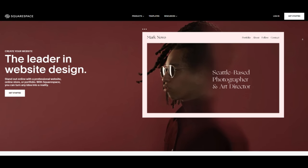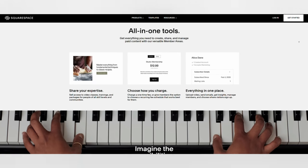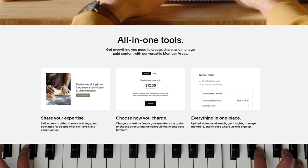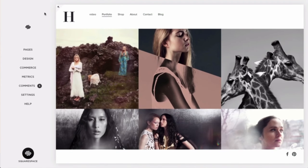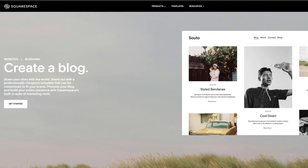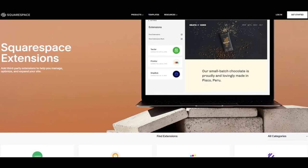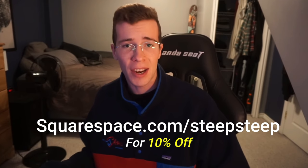Squarespace gives people a powerful and beautiful online platform from which to create their website. The platform allows you to connect with your audience and generate revenue through gated members-only content, manage your members, send email communications, and leverage audience insights — all on one easy-to-use platform. Create a community on your Squarespace website with a fully integrated commenting system that supports threaded comments, replies, and likes. Use their powerful blogging tools to categorize, share, and schedule your posts. They recently came out with Squarespace Extensions — tools to manage inventory, promote products, streamline bookkeeping, and more. Go to squarespace.com to start your free trial, and when you're ready to launch, go to squarespace.com/stevesteve to save 10% off your first purchase of a website or domain.